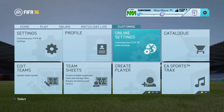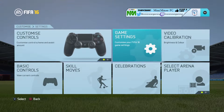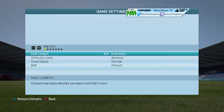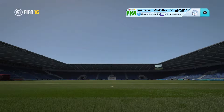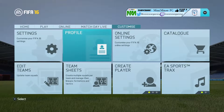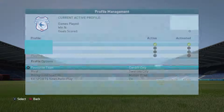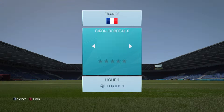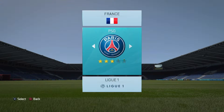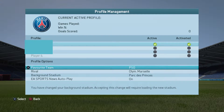To start off, you've got to change your team — you can change to anyone really. You just want to change your default team at the top to PSG. So we're going to go into Customize, Profile, Profile Manager, and then go on to your profile. Favourite team — we're going to go for a little bit of France. I like to use PSG and I'll show you why in a minute. PSG selected, rival team doesn't matter, doesn't matter what the background stadium is, we can just play.